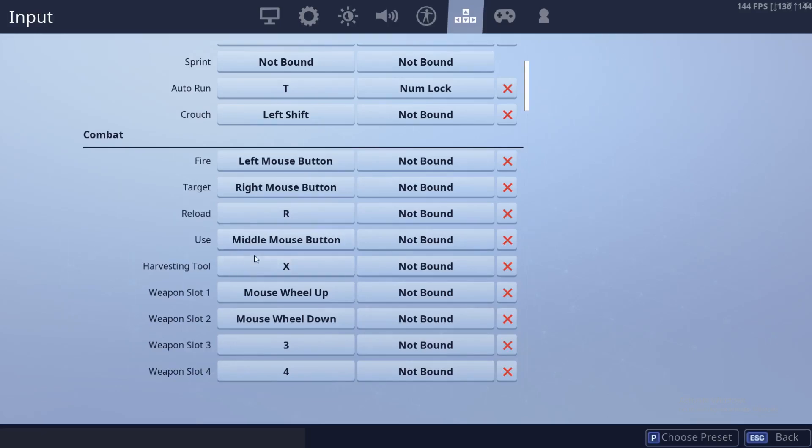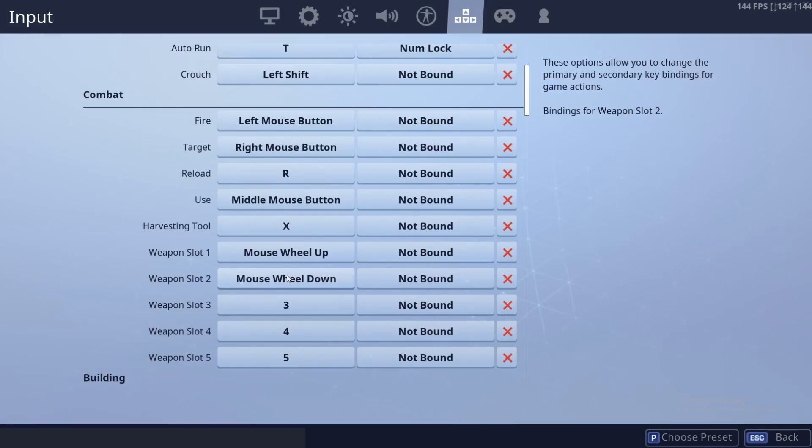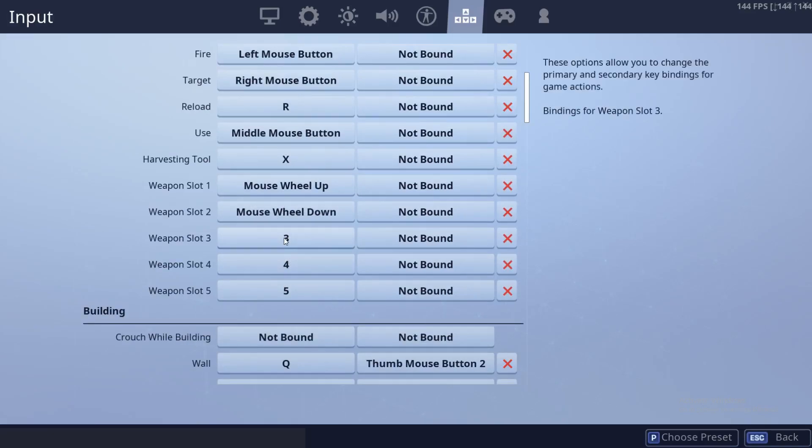Harvesting tool I set for X, because that's pretty easy to reach and I don't use it for builds. Weapon slot 1 is mouse wheel up — I usually use it as an assault rifle or SMG, what I'd call my secondary weapon. Weapon slot 2 is mouse wheel down, which I always have a shotgun there, unless I haven't found one. Then the rest of the slots are 3, 4, and 5 — so that's your meds, grenades, maybe even another weapon like a sniper.